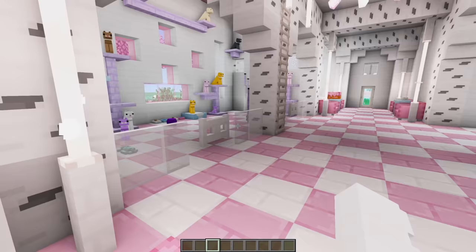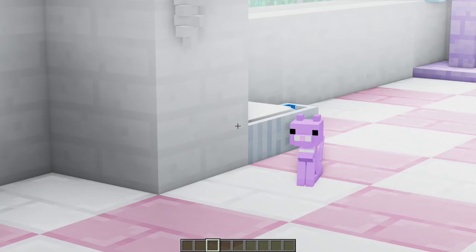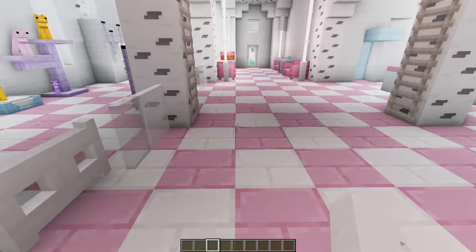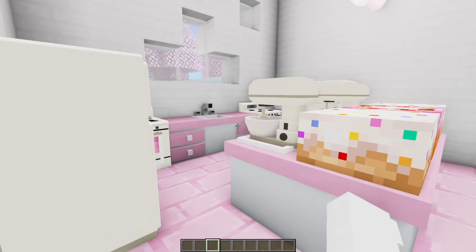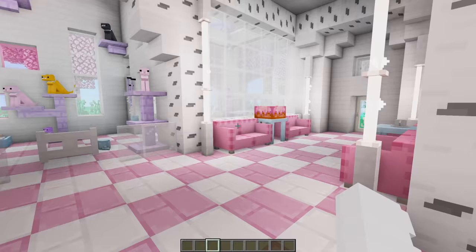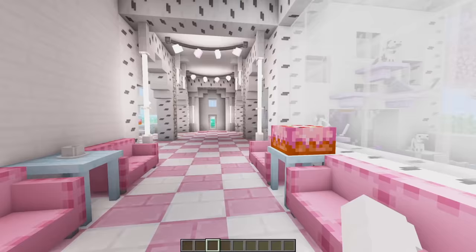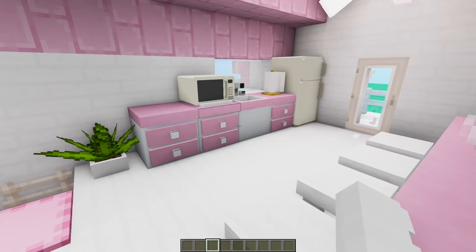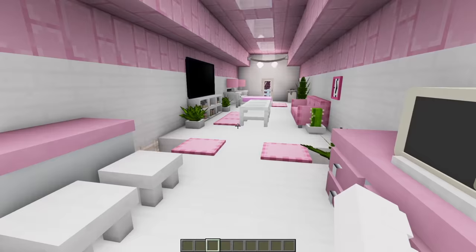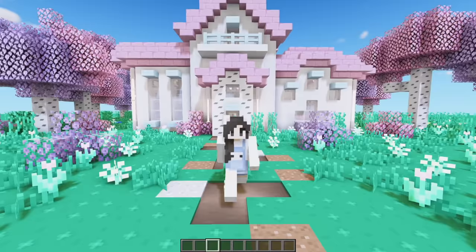Alright, the cat cafe is officially done — let's take a tour! On the left we have so many cats on the little cat trees and in their beds. Over here is the cafe area where customers can order cakes, coffees, and teas. Behind the counter is the kitchen. There's a cute lounge spot, an adorable garden seating area out back, and upstairs is the cafe owner's little apartment with a kitchen, living room with TV and couch, and a bedroom.